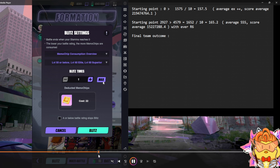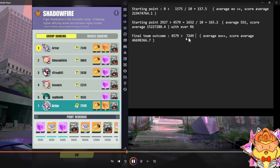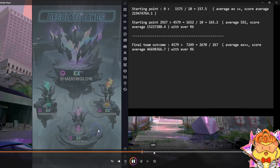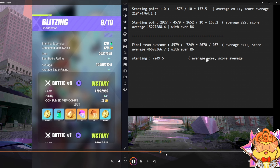Now I did some changes on the team. If I put in an average R6, the final outcome after the blitz shows my average score drops to SSS and the score average is also lower — so rating-wise I'm already getting lower and score average is lower too. But the final score outcome is 4579 minus 2927, meaning I'm actually getting 165 score per run. So putting in an average R6 gives lower rating and lower score, but the score gain is still higher than the team getting average EX++. This means resonance is a bigger factor than rating.